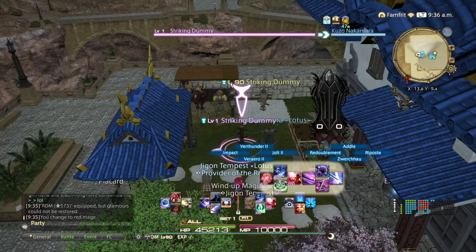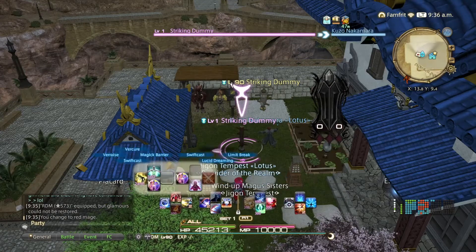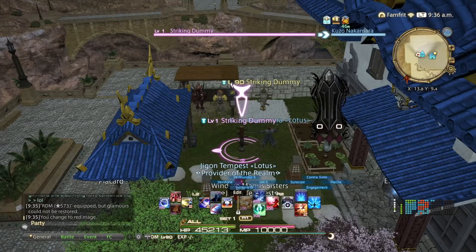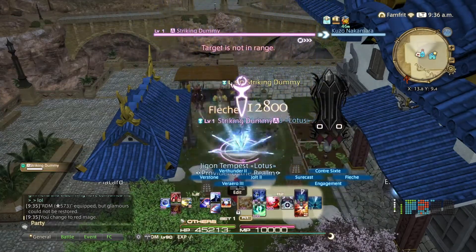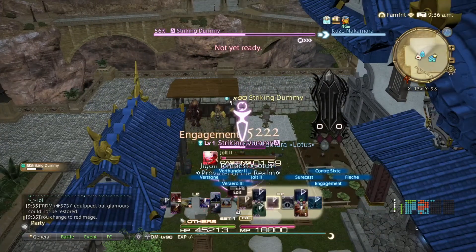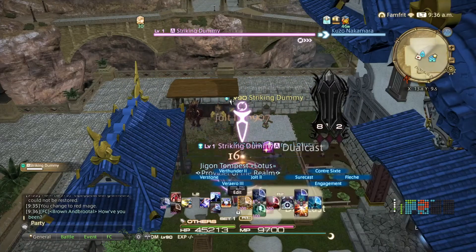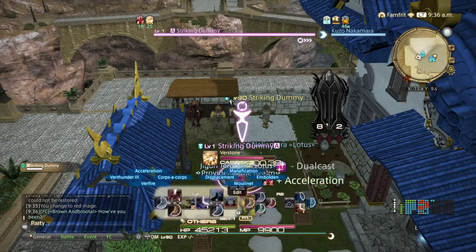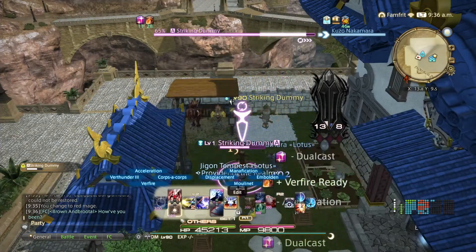You want to grab Jolt because Red Mages are dependent upon white and black mana — you want to keep them equal so you can raise the level up and get to your main attacks. A lot of times I do Jolt, go down to the target area, and then if Stone is up, cool, I'll pop it.